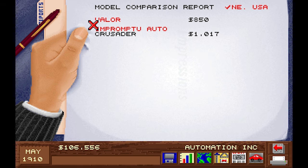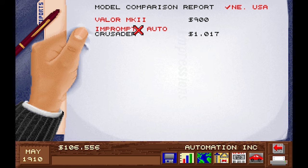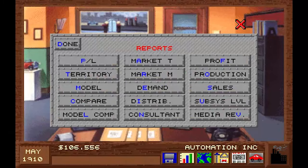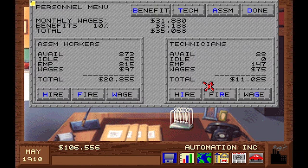I think we can up the price. The Valor MK3 has good pricing, and the Valor MK2, which is our family sedan, is just $100 cheaper than the competition — about 10% discount. That sounds like a good little discount to have on all your cars. We are certainly not in a bad spot. We're making plenty of profits, but let's see — we can hire more technicians.